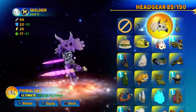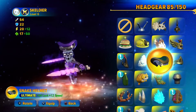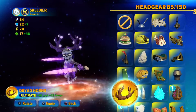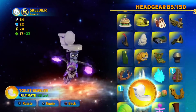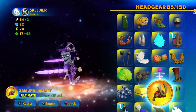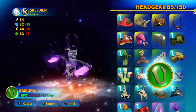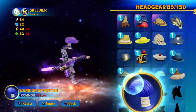Then headgear — I just want to get something somewhat subtle here, not a huge thing. That actually doesn't look terrible, but still not okay. That's definitely an option. If I had completed nightmare mode on this file, I'd probably use the thing from that. I think this works — I'm gonna keep looking, but if not, I think this is a good option.